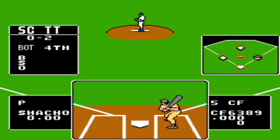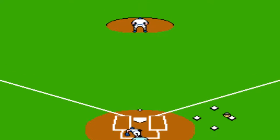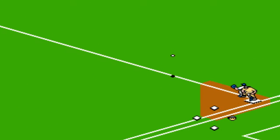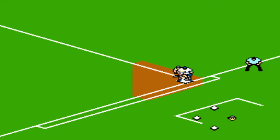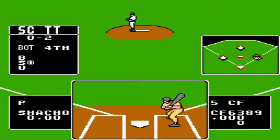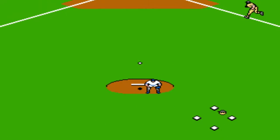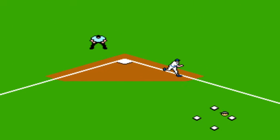Infielders can dive and jump for a ball, but outfielders can only jump — they can't dive. What the outfielders can do on a home run ball is climb the wall and try to rob the home run, and I have done that before on video.